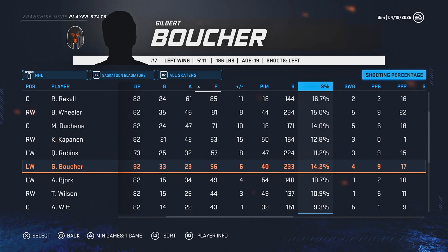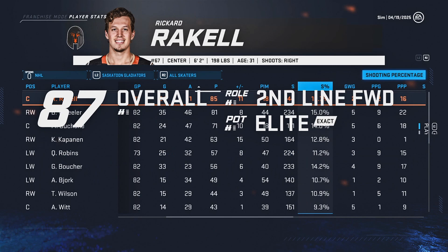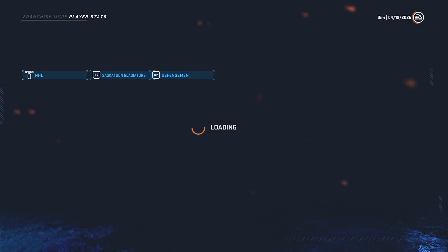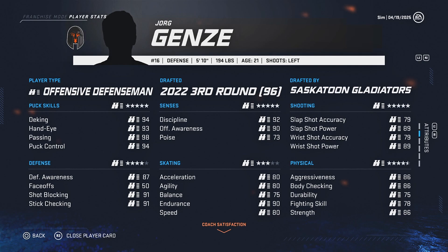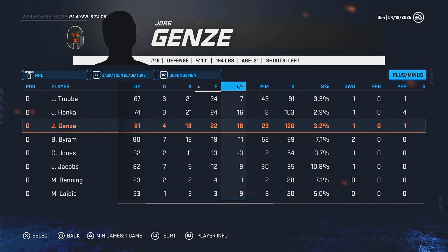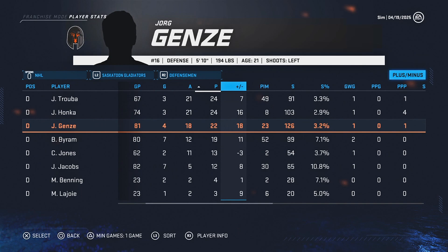If we get Kasperi Kapanen back, he's capable of playing that second line while Boucher and Quinton Robbins play up on the first line. On defense, we didn't have a defenseman who put up a lot of points. Our young offensive defenseman Yorg didn't put up too many points but he was a plus-18, signifying he was on the ice for most of the point production. The plan is to get rid of Truba and bring in a defensive defenseman who can also score, to pair with our offensive defenseman and bump up his offensive numbers.